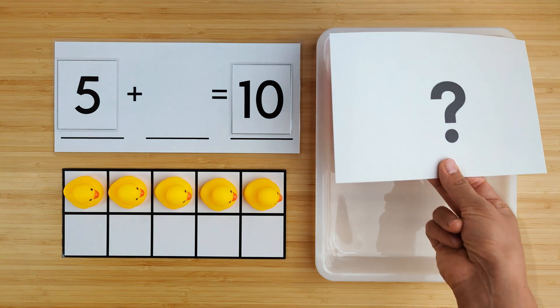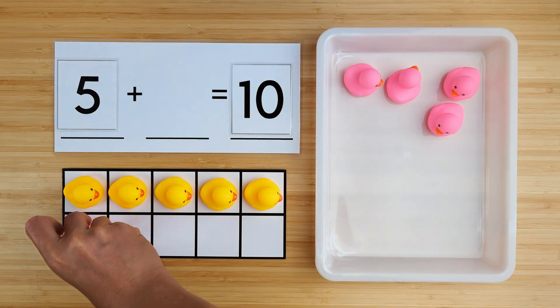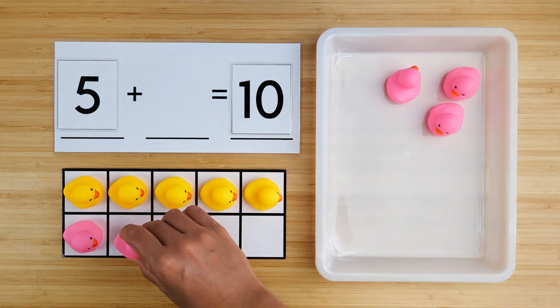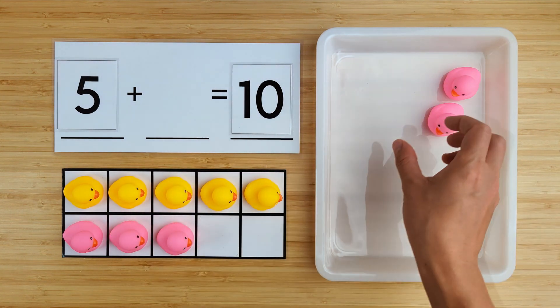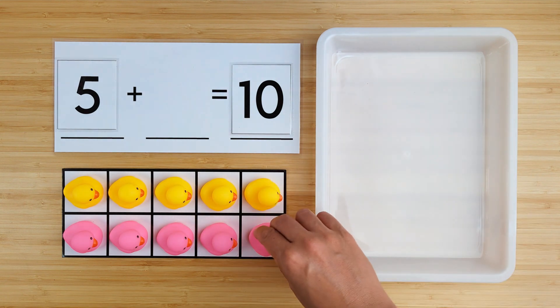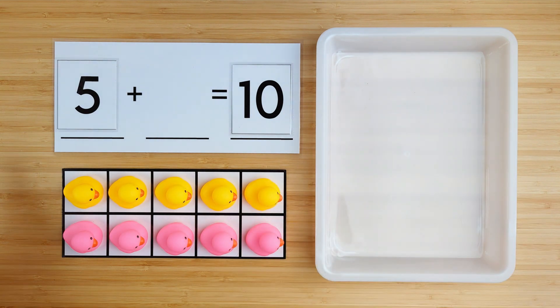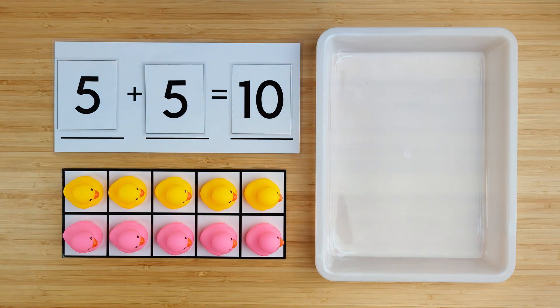Let's find out. One, two, three, four, five. There were five ducks hiding. Five and five make ten. Good job.